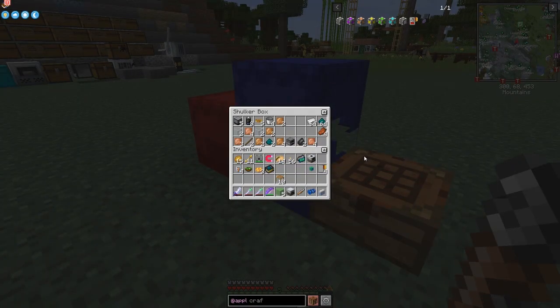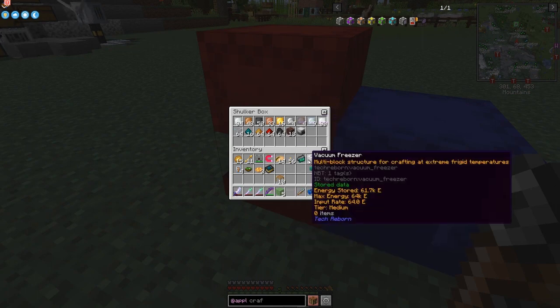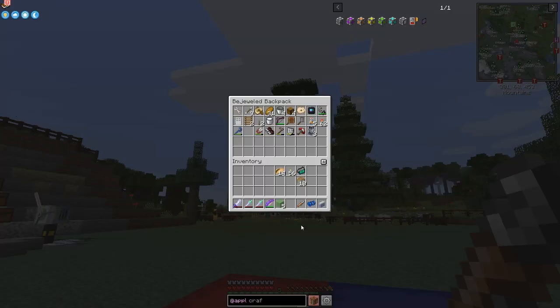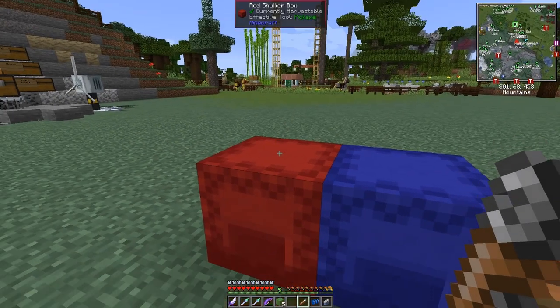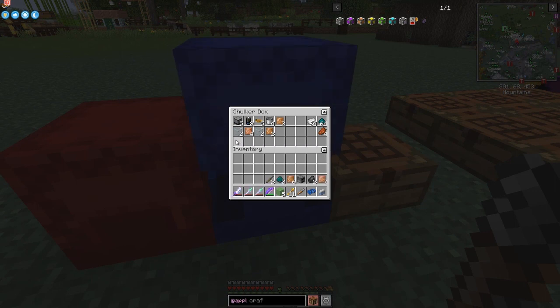Sorry about the slight distraction there. I've got everything I want for today's bits and pieces. I've got some ancient debris from being in the nether. Let me put some stuff away into my backpack - keep the torches, put all of that back and just take out a few arrows just in case. In here I've got everything we want for today.